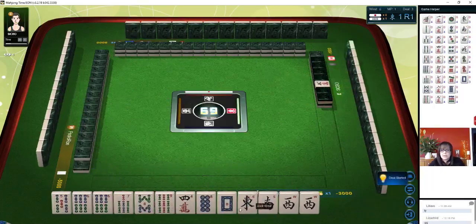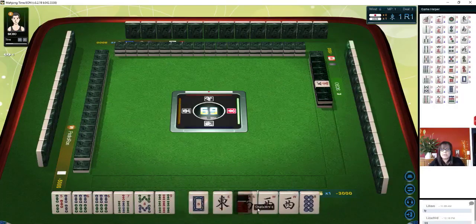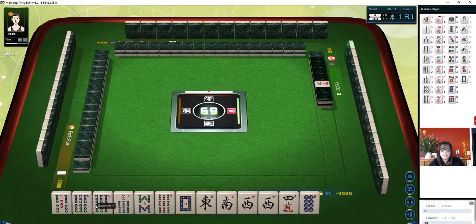Here we go. Six crack is Dora. But we've got a half flush potential. We're a North seat — we have a pair of West, but we do have a Chi with seven, eight, nine or five, six, seven. We have a potential Pung. I think we should try for half flush. I'm confused about why I had to pay on that last hand — I thought I was ready to win. I'll have to rewatch that.